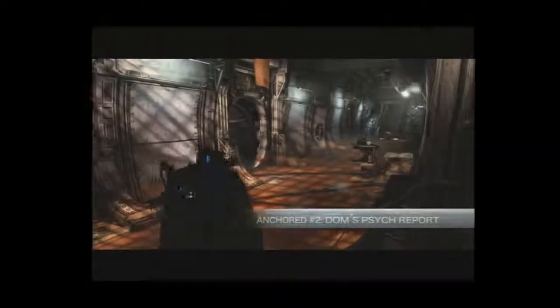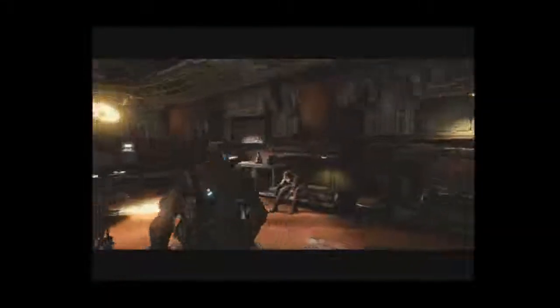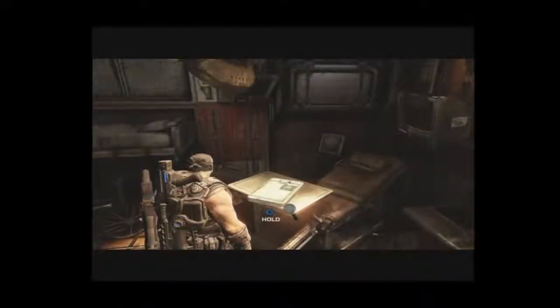Exit Marcus' cabin and walk down the hall a few steps towards Dom's cabin. Don't get him just yet. First, enter the ship's sick bay on the left and proceed to the back counter. Dom's psych report is on the tray resting atop the examination chair in the corner.